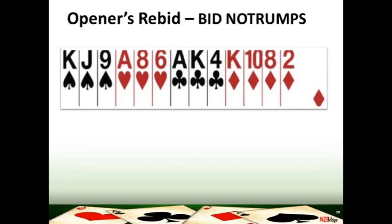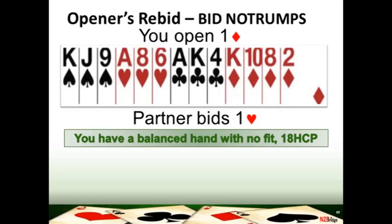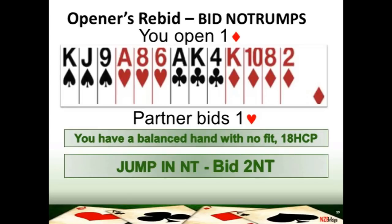Have a look at this hand. You've got 18 high card points, so you know that if your partner squeaks in the bidding, you're going off to game because you've got a game-going hand. You will open the bidding one diamond because diamonds is your longest suit. Your partner in reply bids one heart. You can't support your partner's hearts — they're only promising you four and you've only got three — and you haven't got another suit to mention. You've got a flat or balanced hand. So you will be thinking of bidding no trumps. You can't just bid one no trump — that would show only 15 to 17 points — so you must make a jump and bid two no trumps, explaining to your partner that you've got 18 or 19 points and that your partnership should be going to game.